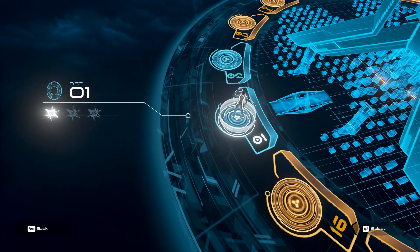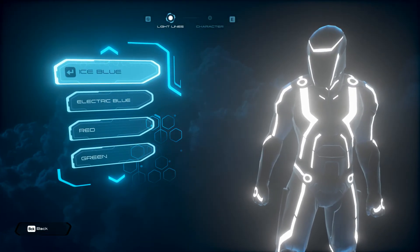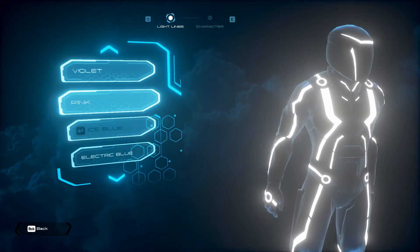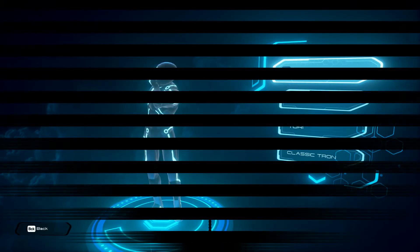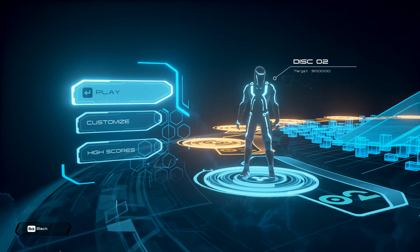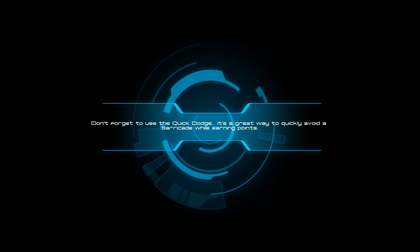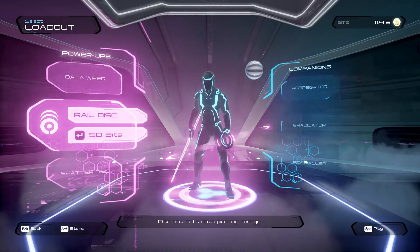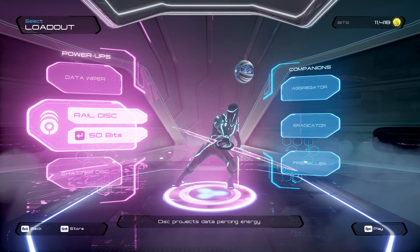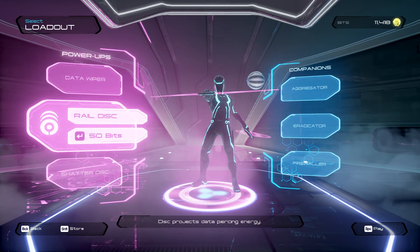So this is the running levels — I think there are totally 15 of them. You can also customize your character with various light colors and choose some other characters. As you run you collect bits, which is the currency in the game. Using the bits you can get power-ups that will help you inside the game. For now I'm not going to buy anything and just go straight into the game.